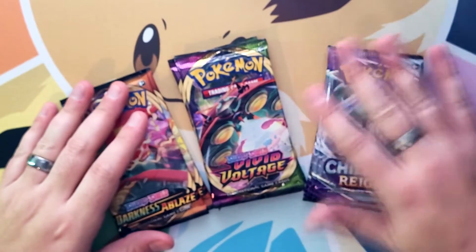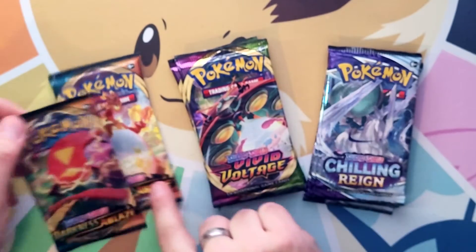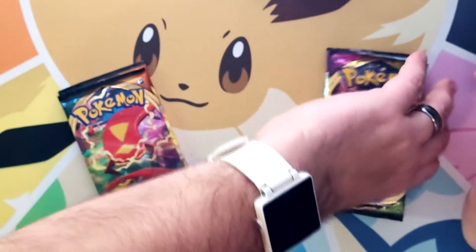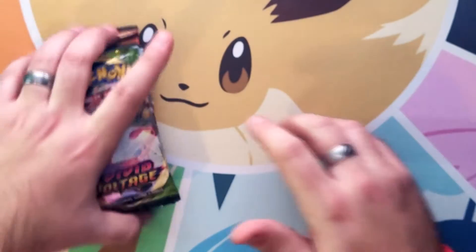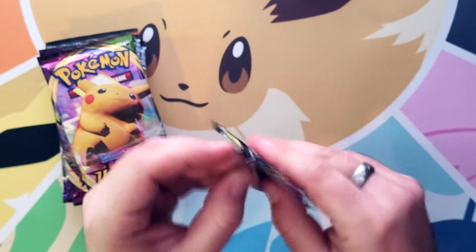We've got some stuff here — three Chilling Reign, three Vivid Voltage, and three Darkness Ablaze. There's a chance of a Charizard in Darkness Ablaze, so let me do this last. Vivid Voltage seems to have one of the more difficult pull rates as far as I can tell, but let's do this.